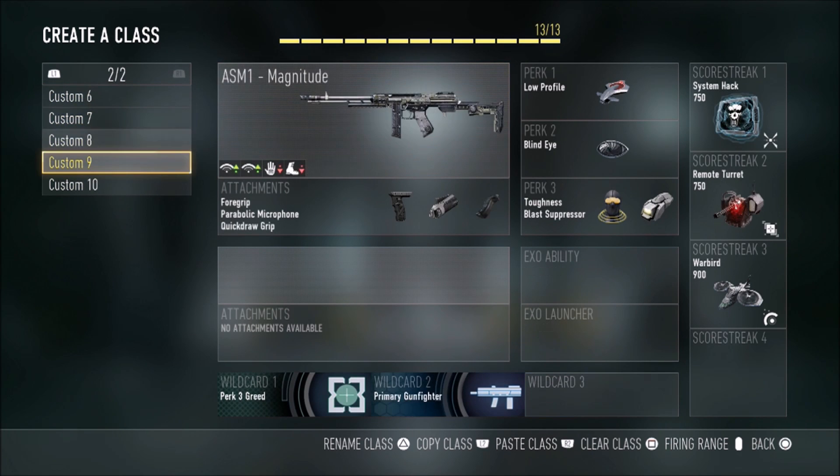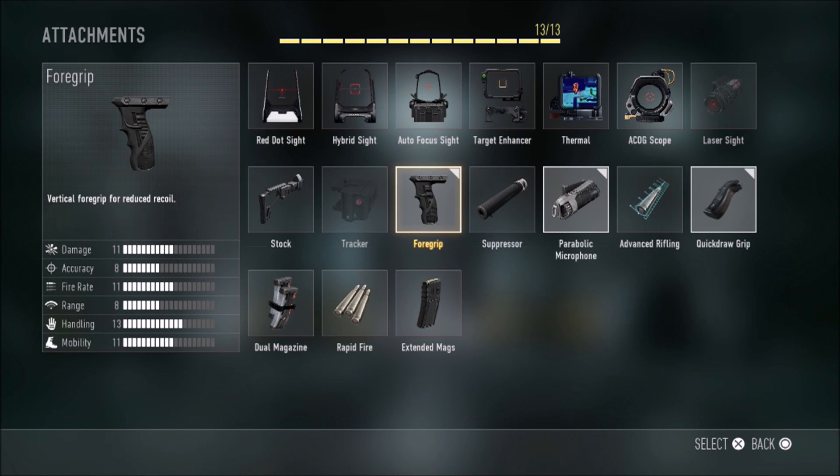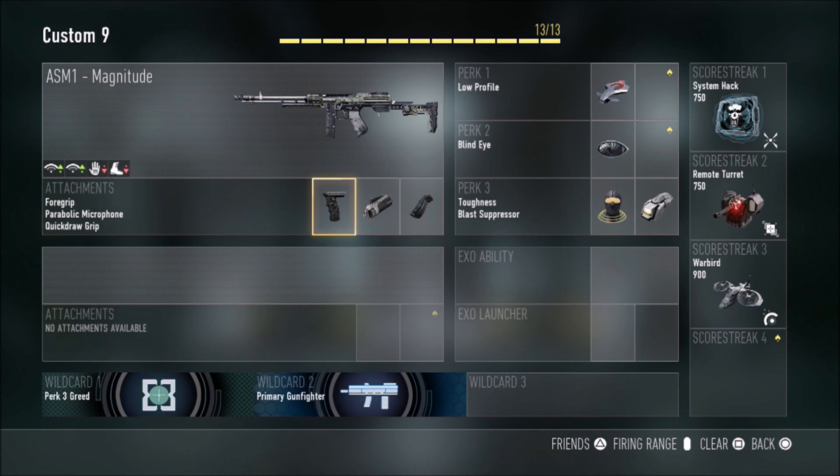It's not the Bal anymore, it's the ASM1 Magnitude. I couldn't show you guys stuff before because I just prestiged and didn't have anything unlocked, but now I do. I use the foregrip, parabolic microphone, and quick draw grip — because I can't win gunfights without quick draw. Parabolic mic so you can see people on radar who have a suppressor. Foregrip for accuracy. I still use low profile, blind eye, toughness, blast suppressor.